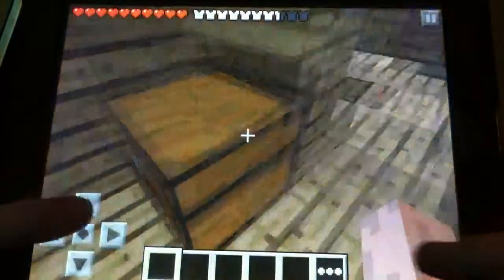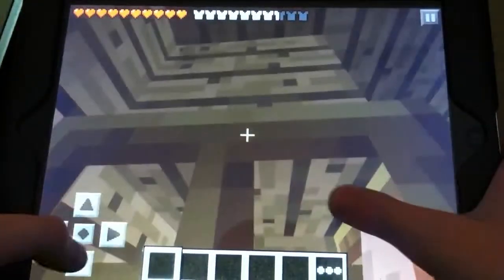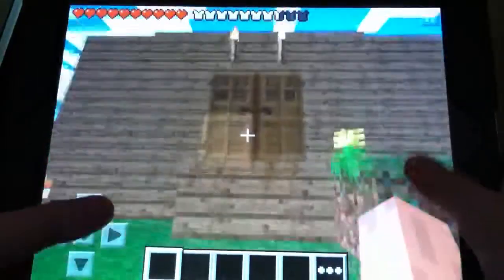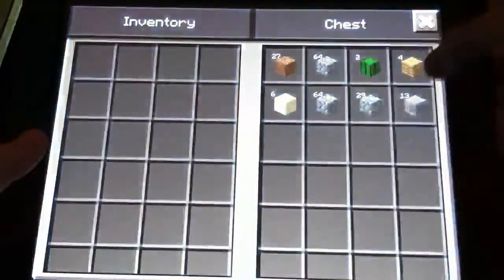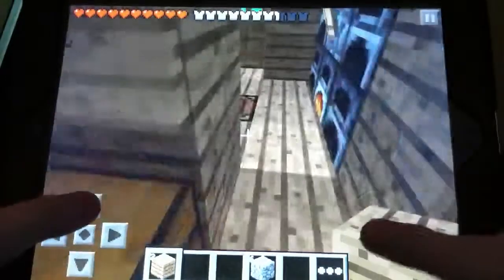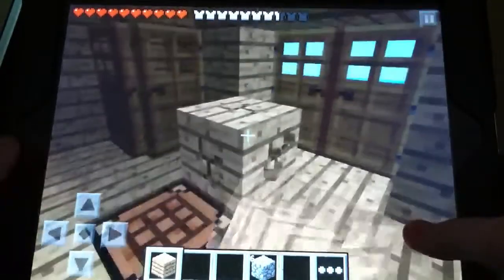That is smelting, and I think today we can add another level to the house. Because that's something we've neglected this series, except for adding the runes and stuff. I think we can just begin to add more levels. So I'm gonna make a stone axe — or make two — because it's gonna be a lot easier to chop down trees with an axe.